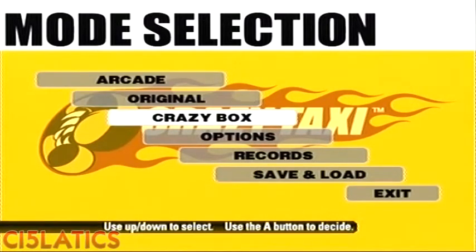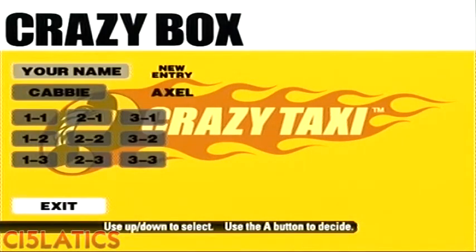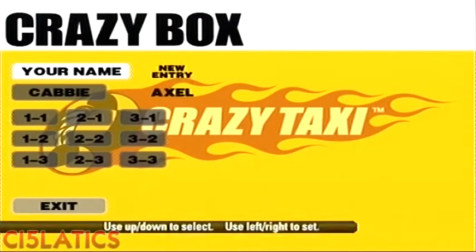Then you've got the Crazy Box mode where you do all the challenges — levels 1, 2, 3 and so on. If you complete more you can unlock extra goodies.